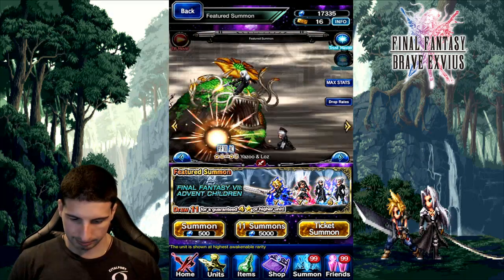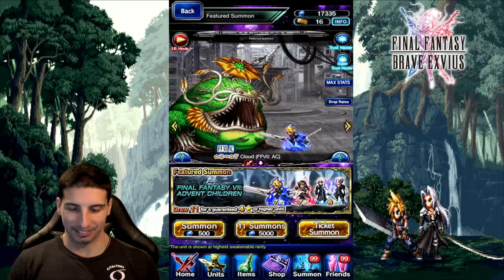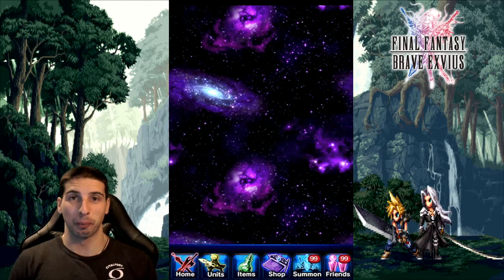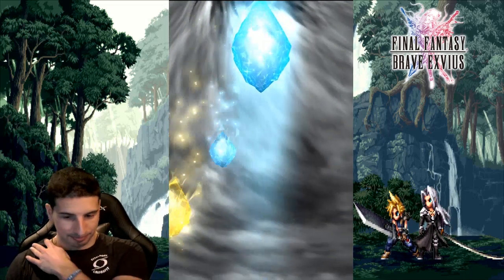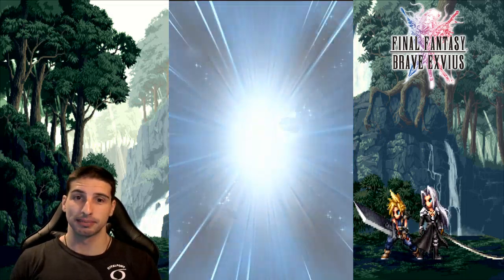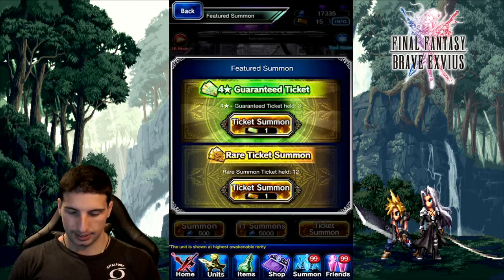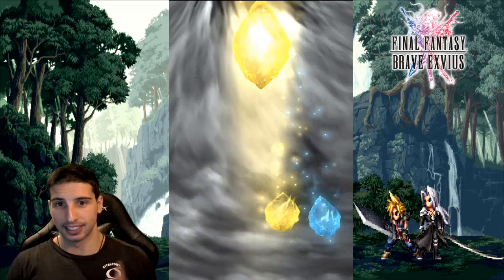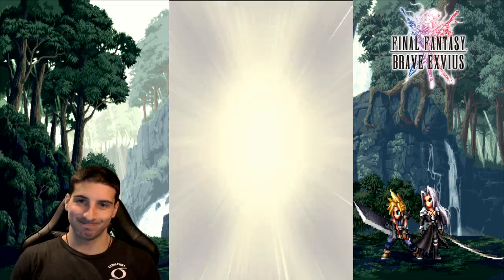Look at these guys — pow pow pow! But the real badass is this guy, look at that. We're gonna stop the animation right here. Let's hope the ticket summons bring us the luck and a rainbow with AC Cloud. It's been a while since I summoned on FFBE, especially doing a live summons. We're gonna hope for the best. All right, keep using those tickets — all we need is that one rainbow that has AC Cloud.